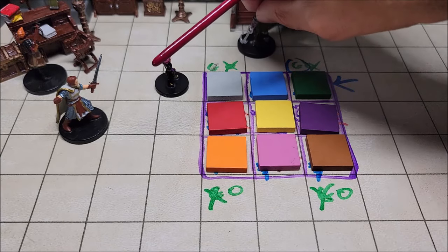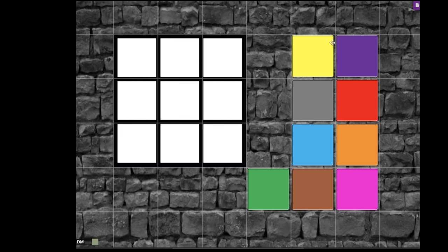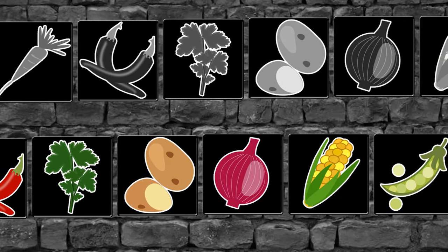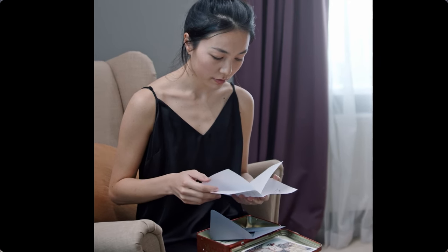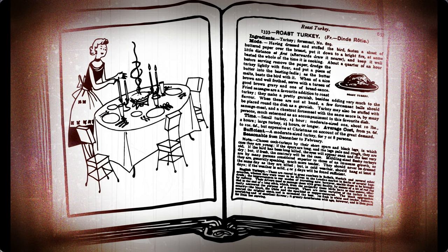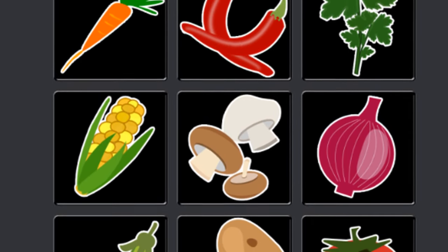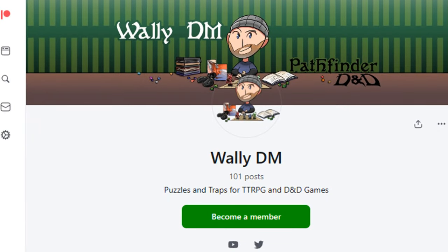With everything in place, the adventuring party can continue through the dungeon or access a room with fantastic treasure. Now, over the years I've learned some players are colorblind, so I want to present an alternative. In this version we use vegetables and herbs — the puzzle could open a secret compartment in a kitchen or a small recipe box, maybe to find the secret recipe for somebody's fantastic chicken. All I've done is swap the colors for names of herbs and vegetables. You can download the colored tiles, the colored vegetable tiles, and black-and-white vegetable versions from the WallyDM Discord or free from my Patreon link in the description.